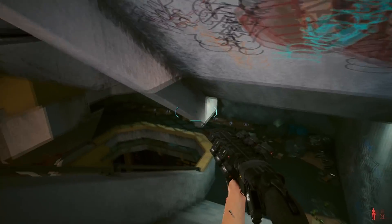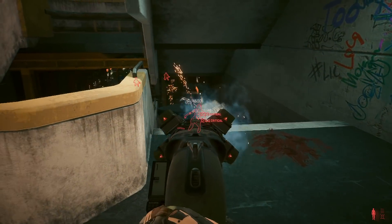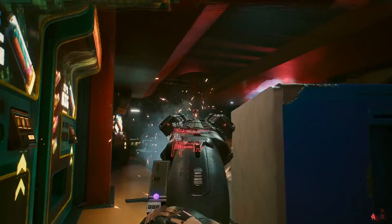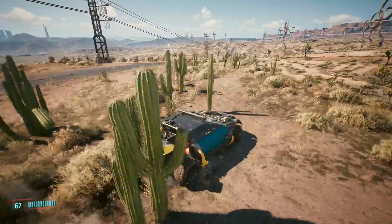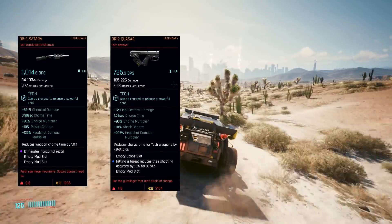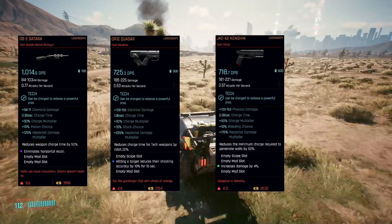Finally, we have tech weapons. There are 7 bonus effects for tech weapons: 4 that impact charging or wall piercing, and 3 damage buffs. These stats replace crit chance and crit damage; however, on tech weapons there are some powerful effects which can certainly be stronger than crit chance and crit damage. Looking at the charging bonus effects: the first one reduces weapon charge time by 50%, another reduces the minimum charge required to penetrate walls by 50%, and there's also increases charge threshold to 75% which I'm not sure what it does. I tested the reduced charge time by 50% on a DB2 Satara tech shotgun — this effect is reflected on the weapon stats, showing a 0.3 charge time as opposed to a 0.8 charge time.